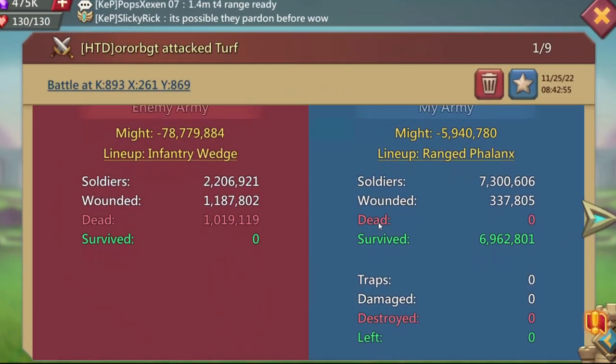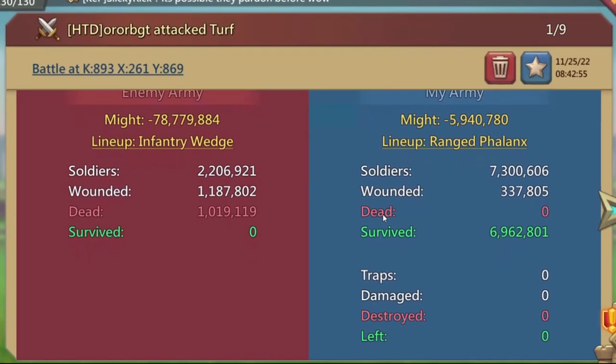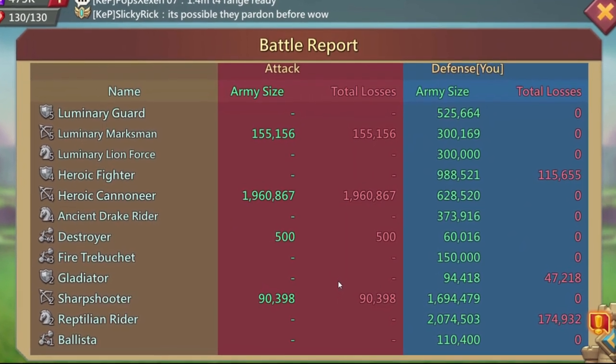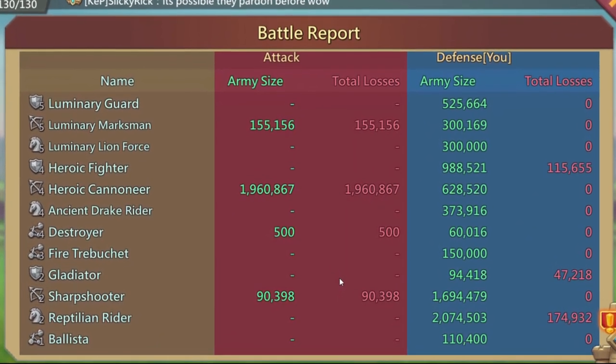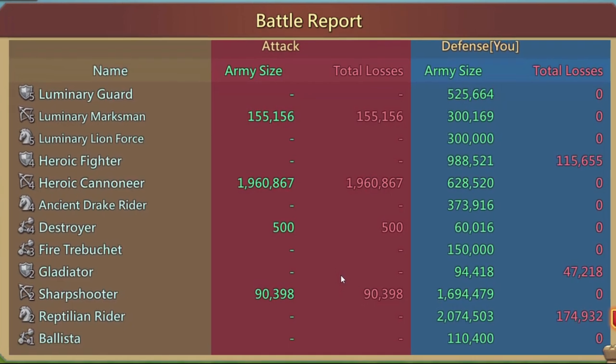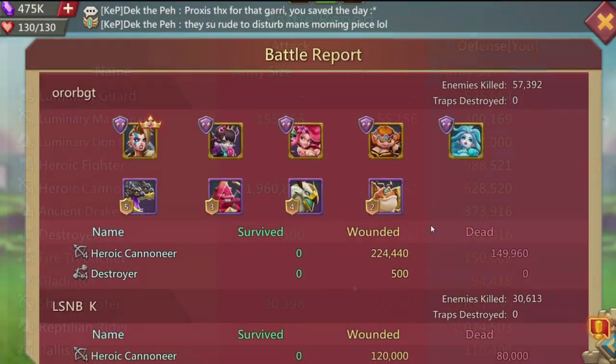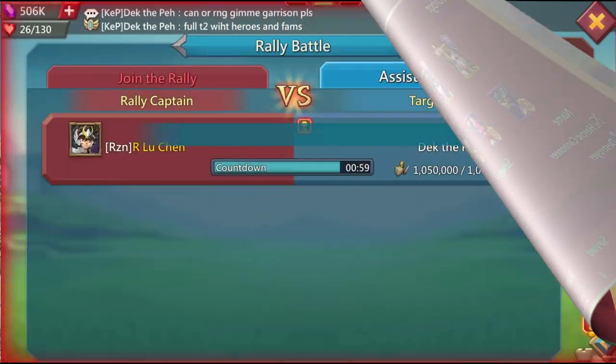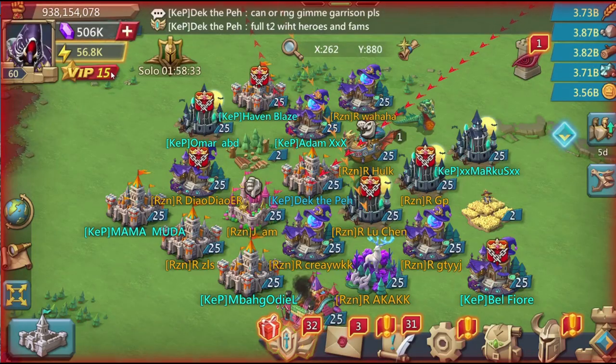Unbelievable — so I had to take it in a moment of peace and meditation. Same trick: I asked for a garrison, and this time I insta-teleported while the rally was walking. It was a range rally again, the garrison killed the buffers, so even though I was in range, the enemy troops hit my infantry.